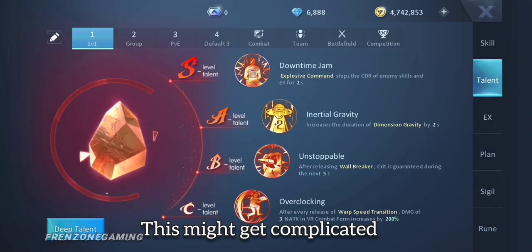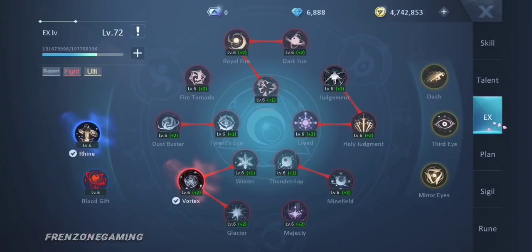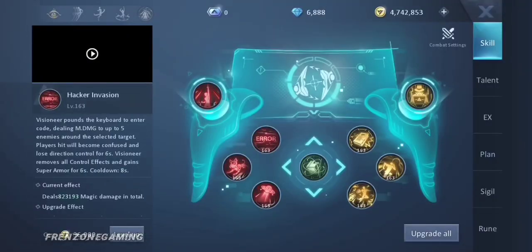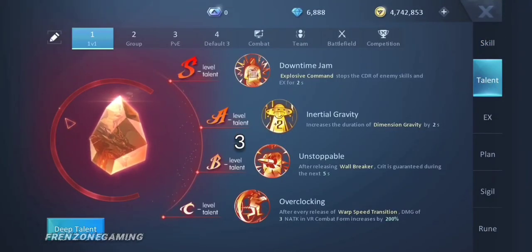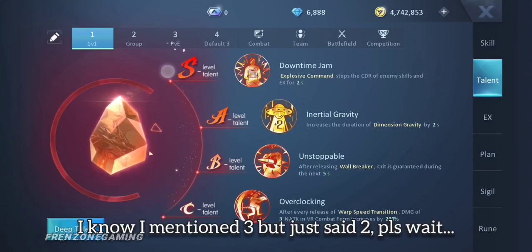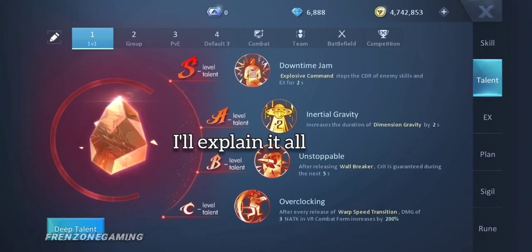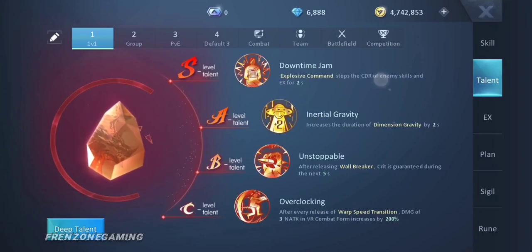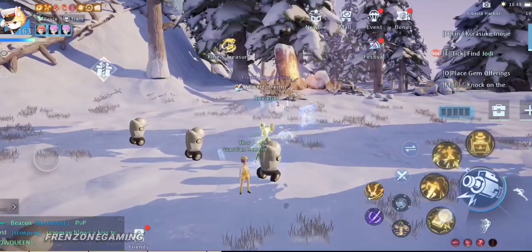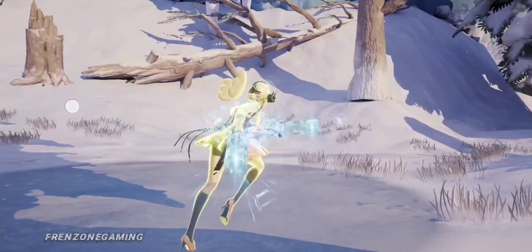The talent for this class is quite different from many others in that these talents depend not just on your EX - they're also dependent on your dragon. You have to be careful with the dragon and EX you use, as they determine the talent you use. There are three talent builds: 1v1, and PVE. For the 1v1 build, at S level I use Explosive Command - this deals with your yellow skill and will stop opponents' cooldown for two seconds.